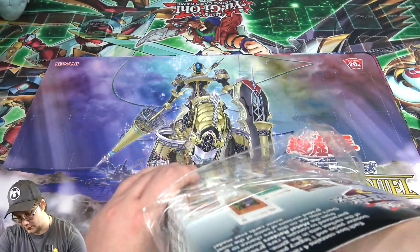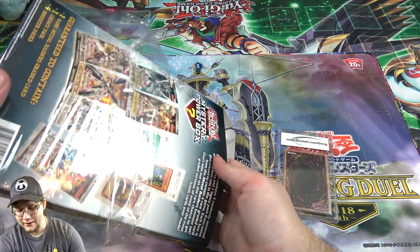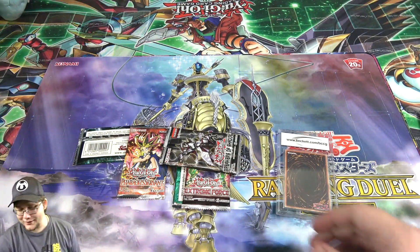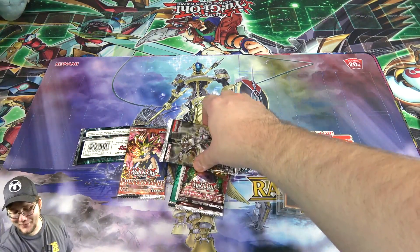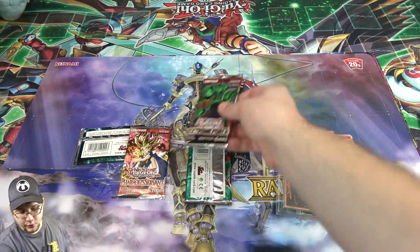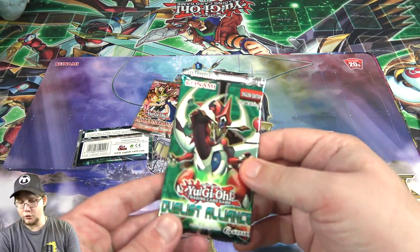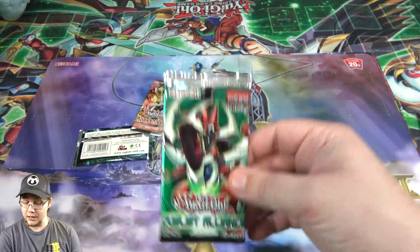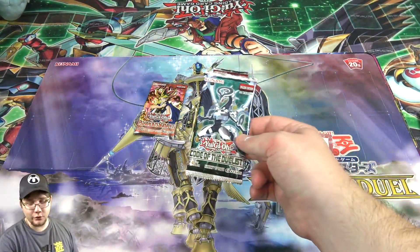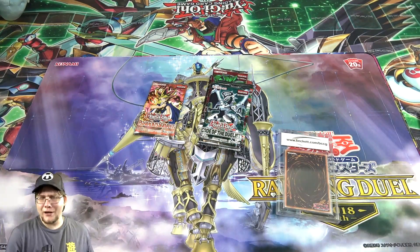I think I have the card upside down here — I'm trying not to spoil myself. Let's see the packs — okay, that's everything from the box. You don't really get a ton of stuff for that box being that big, but first up we have Breakers of Shadow, Extreme Force, Hero Servant which I assume is the Legacy Pack, then Duelist Alliance — that's pretty good actually — and also Code of the Duelist. I thought maybe it was two Code of the Duelist because they're both green.